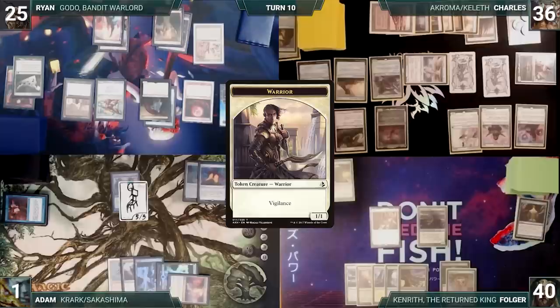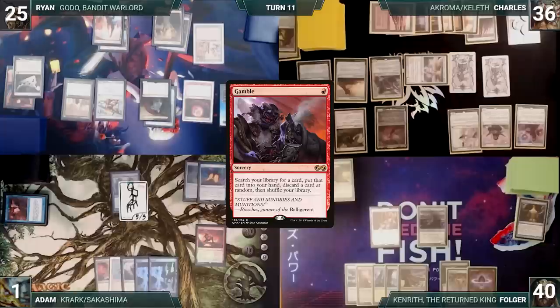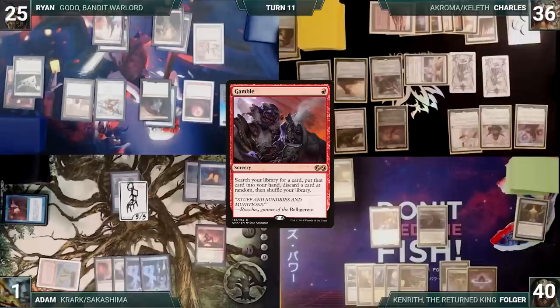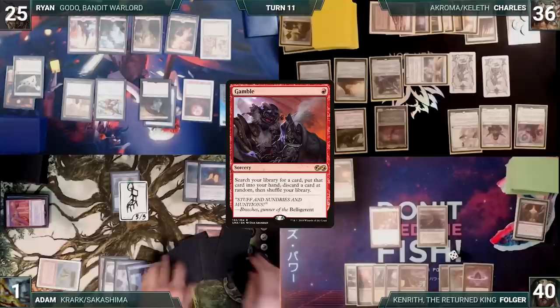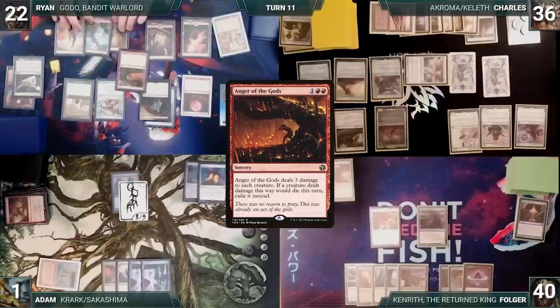Folger draws and casts a Lotus Petal, then ends his turn. During his upkeep, Adam wins his Mana Crypt flip and doesn't die. He draws and casts Gamble. Adam fetches up a card into his hand but discards a card at random, which is a Dual Caster Mage. Adam passes to Ryan. During his upkeep, Ryan loses his Mana Crypt trigger and takes three damage. He draws and plays a Mountain. He casts Anger of the Gods, destroying and exiling the smaller creatures in play. He passes to Charles.